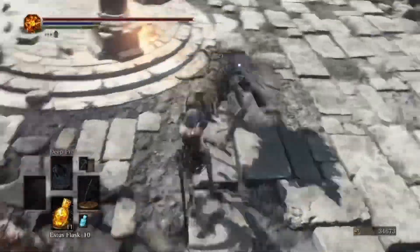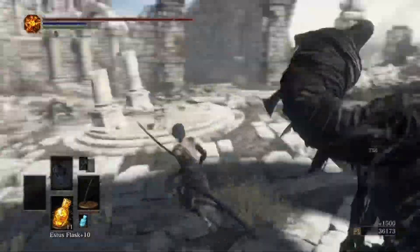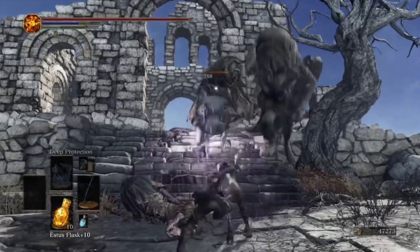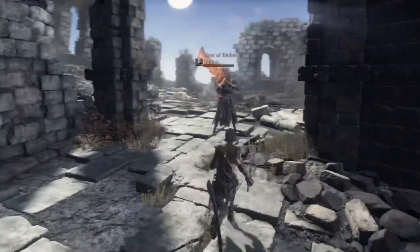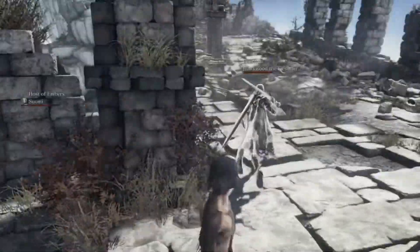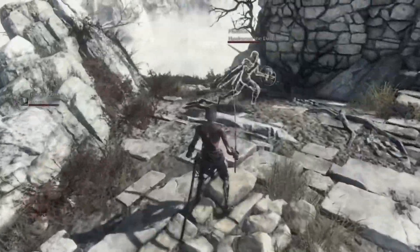But once you get to the Great Belfry, kill the enemies around you. It's annoying but necessary. There's six small guys and three big guys. Once you kill them, summon Hawkwood. His sign is down the stairs from the bonfire, against the wall. The reason it's necessary to kill the enemies is because Hawkwood dies so quickly if he has to fight.